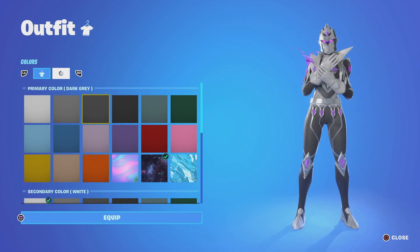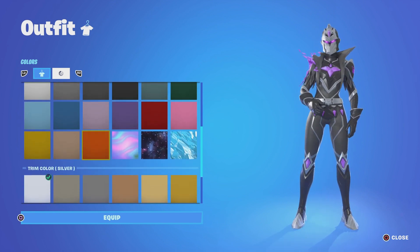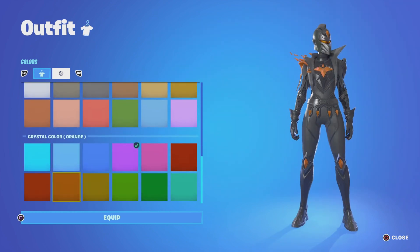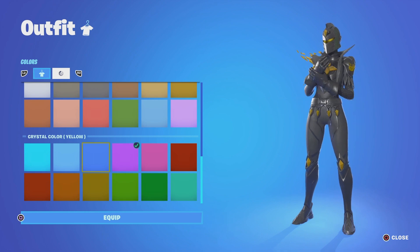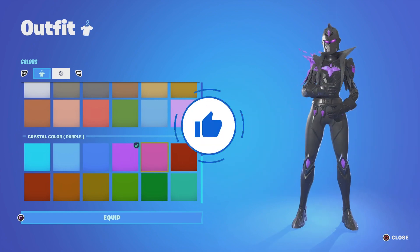So you want your primary as black, your secondary as black, you want your trim as slate, and then your crystal colour you can choose any colours. Even with the black knight you could just use the red to kind of symbolize the female black knight, or you can just choose any colour. I hope you liked the video — drop a like if you liked it and make sure to follow.